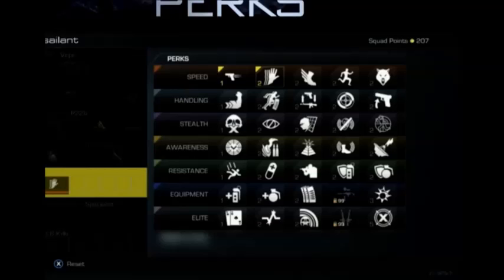I think that's painkiller under resistance — the second one over. The third one over on equipment looks like extra mags, and the fourth one is locked at level 99, which is strange. It's a little hint at possibly getting up to level 99 or 100 before prestiging — that'd be cool.